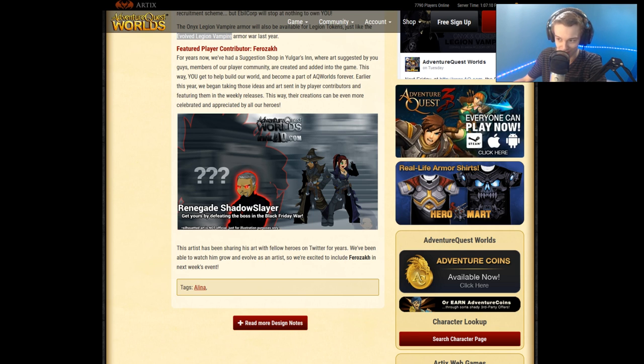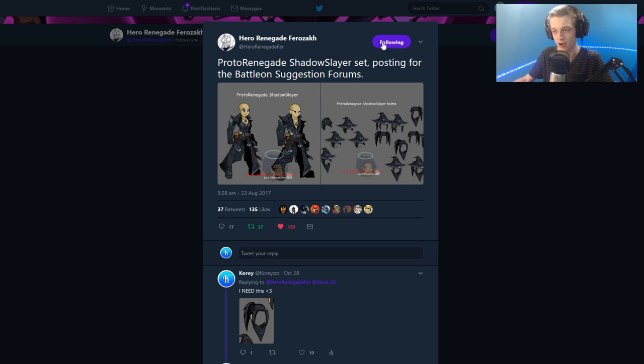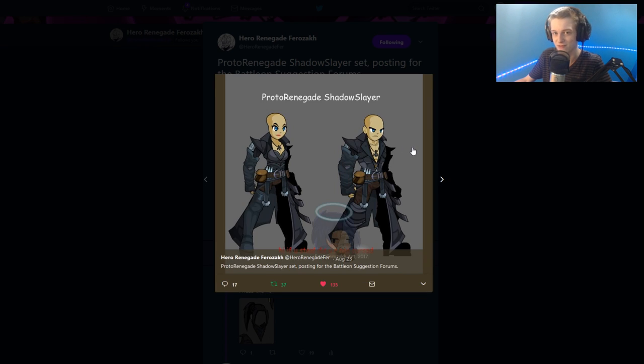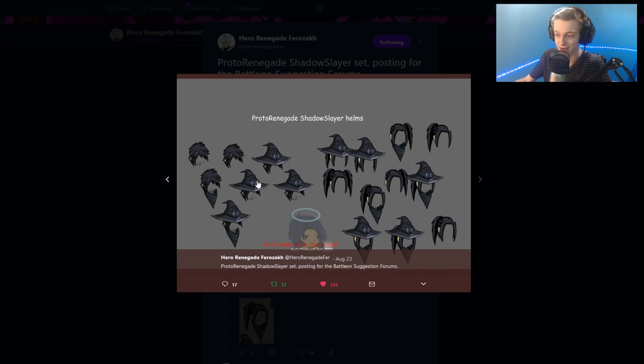Furrow got his Shadow Slayer set that he suggested added to the game, coming out for Black Friday as drops. Furrow also said on Twitter that he wanted a color-custom version purchasable for ACs. There's a purple version and a brown one — the brown might be drops and the purple color-custom one might be AC, though that's not confirmed. There are two armors plus an insane amount of really awesome helmets and hairstyles.